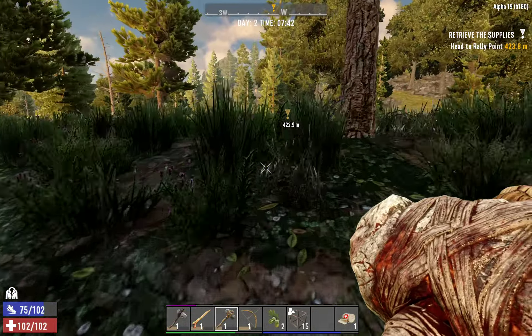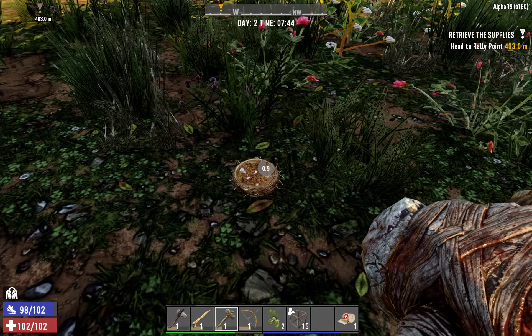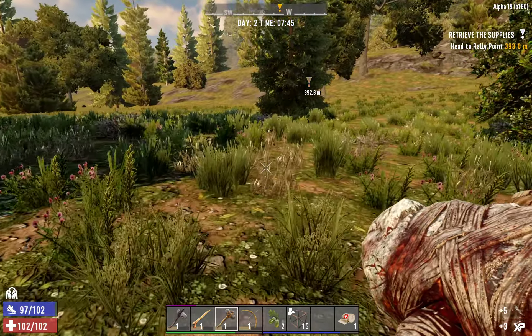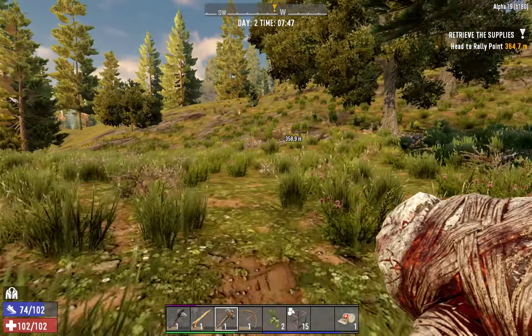So this is either a standalone house, or it's an extension of the town that I wasn't aware of. Of course, it's a new map — how can I be aware of anything? But I did not think there was anything over here. It could also be a separate town.